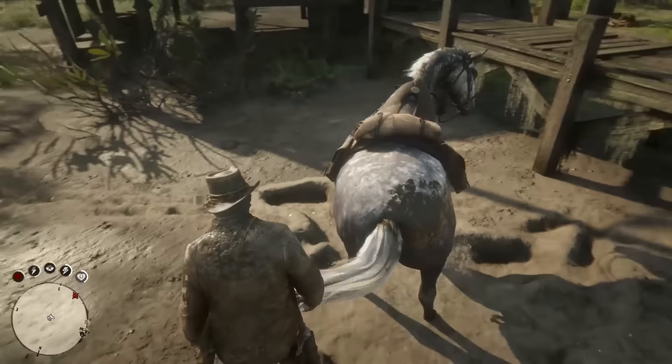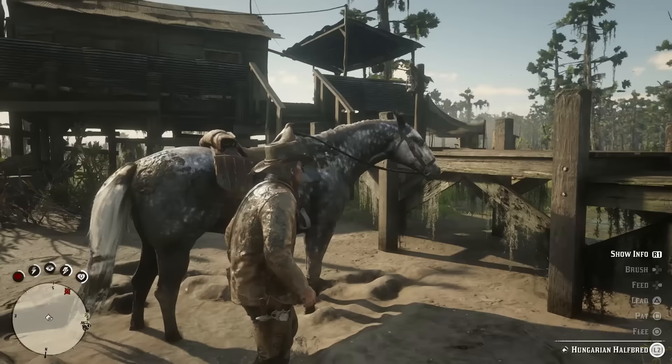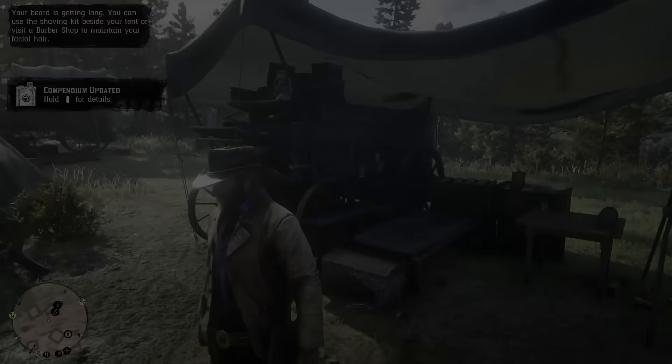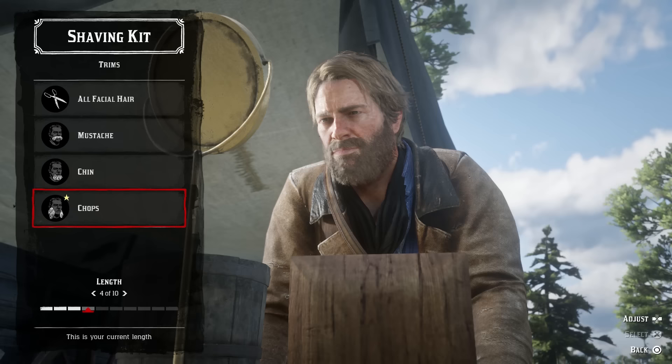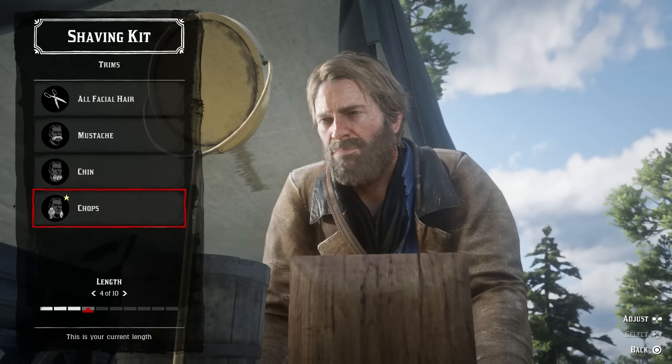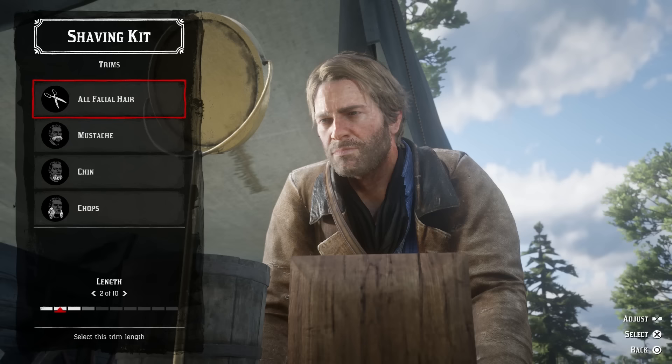Thankfully, the camp is a place where you can smarten up a bit with a jolly good wash. If you go too long without bathing, in fact, Ms Grimshaw will force you to — so consider yourself warned. In addition to giving yourself a decent scrub, you can also have a shave at the camp, letting you pick a style for your face furniture to be fashioned into, as well as setting the hair length. Your beard will grow out dynamically as you play, so this is an activity you'll have to get used to if you want to remain smooth-faced. Even if you aren't interested in trimming the beard back, this station in the camp is still useful, as it enables you to choose the very sweetly named function Persuade Hair, which can also help keep Mr. Morgan looking neat and tidy.